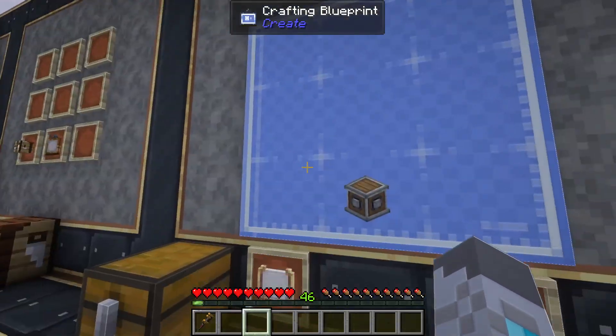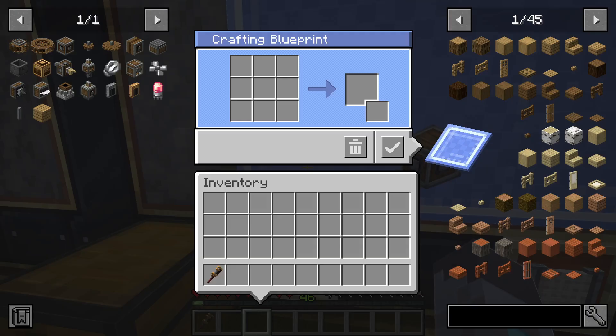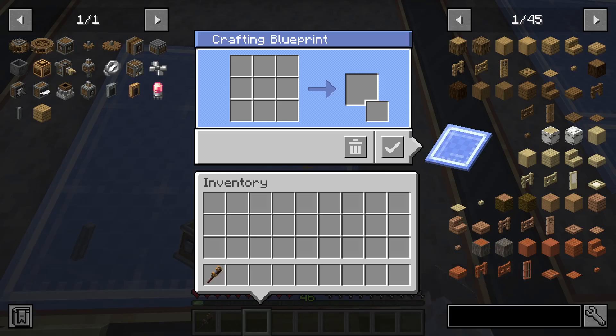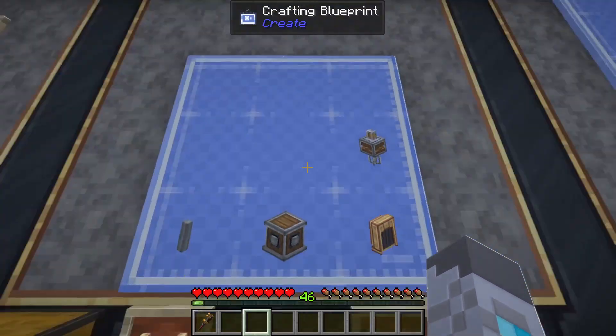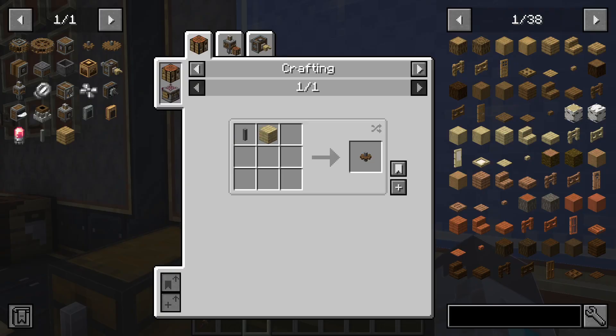With the bigger crafting blueprint sizes, you can actually use each of the individual blocks as a separate blueprint. So if you wanted to have nine different recipes on a 3x3 crafting blueprint, you can.